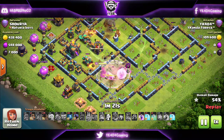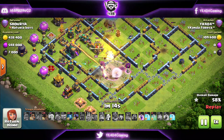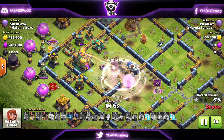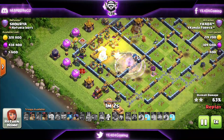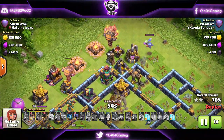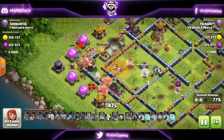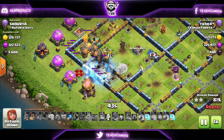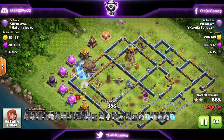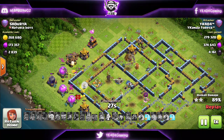We rage up the queen one more time. She takes out the scattershot and can now walk into the town hall compartment where she can reach the other scattershot as well — huge value. We rage up the queen one more time and make her invisible as the tornado pulls her towards the town hall's giga juice. We start with the rocket loons. We do have the enemy queen standing in our way, which is not good, but we have rocket loons surrounding all of the defenses from all angles of the base. Finally the headhunters go for the enemy queen. Freeze spell on the expo — we don't really need it because there's no defense on the base. I did not imagine this attack would be so strong.